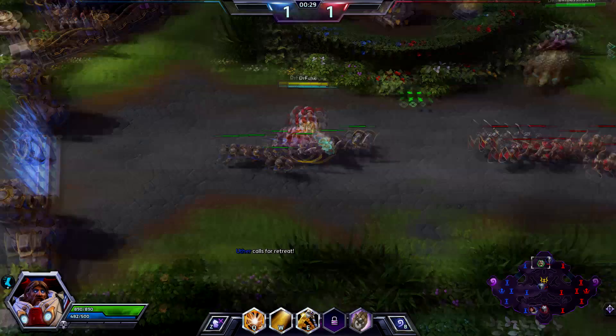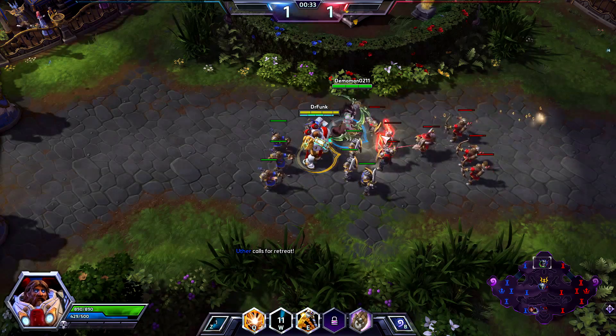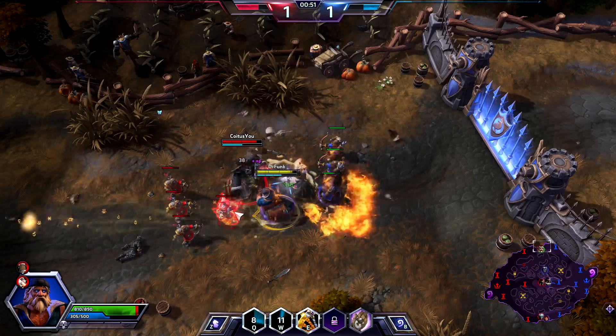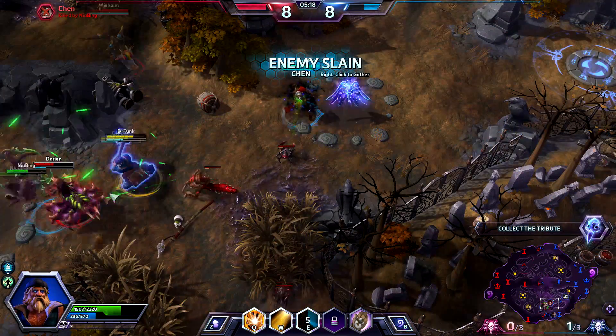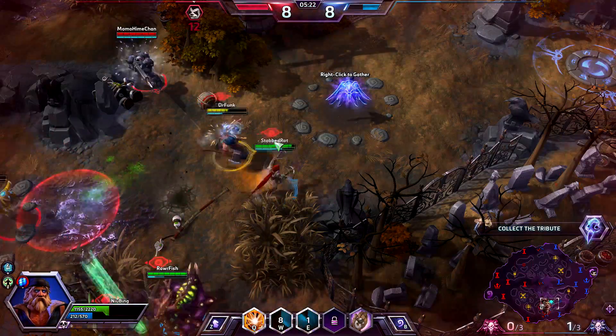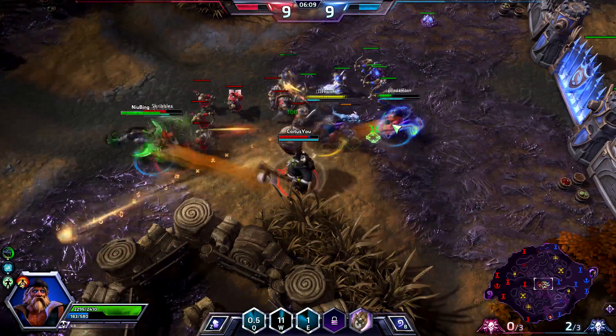Holy Radiance. This skillshot damage-heal hybrid is a very interesting ability, healing all allies in its path while at the same time dealing damage to enemies caught in the path as well. This can lead to relieving pressure from your allies and at the same time turning engagements in their favour. Combo this with your Q ability for some great burst healing.